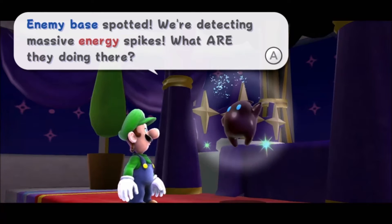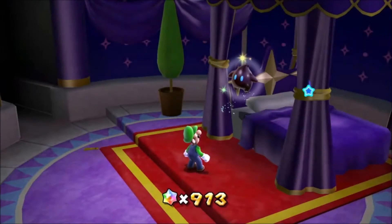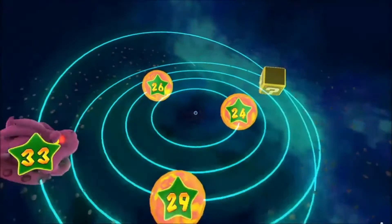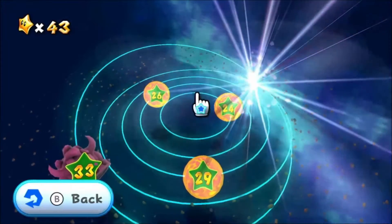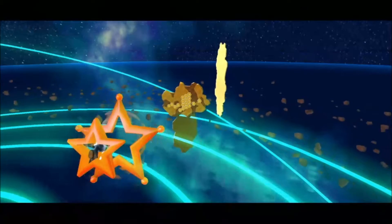Any mess has been spotted — we are detecting mass-influence spikes. What are they doing there? Probably something evil, knowing that. Anyway, let's go after one more star in this portion of the video. Let's see — we got Honey Climb Galaxy. Let's go climbing some honey.